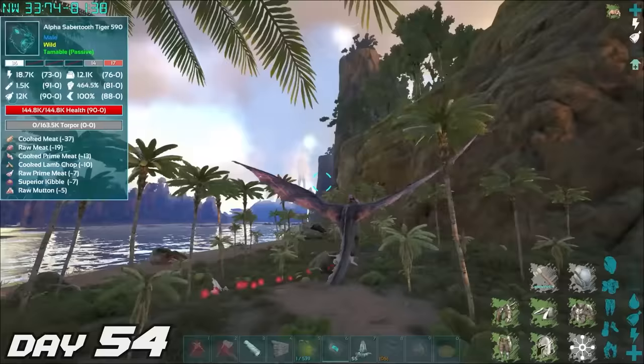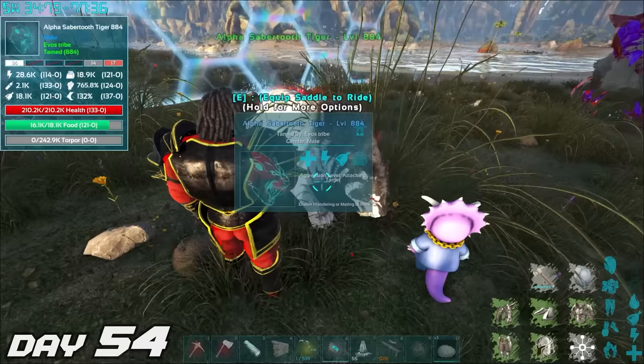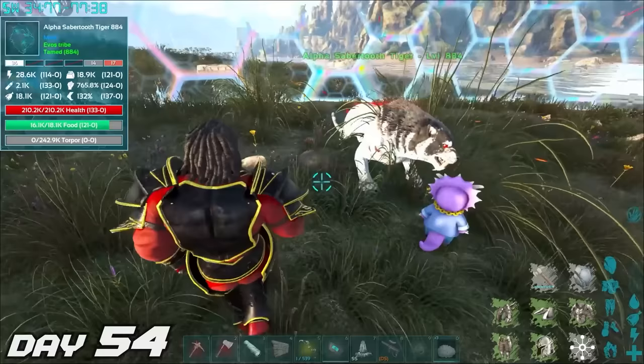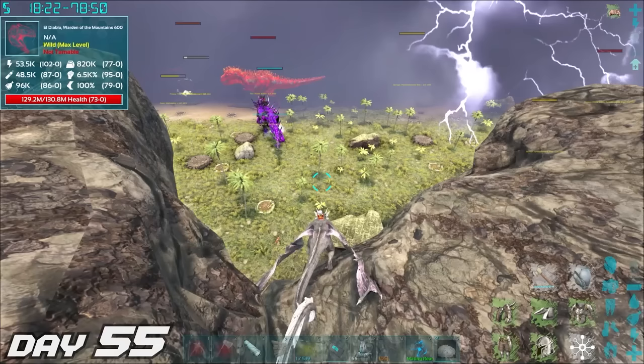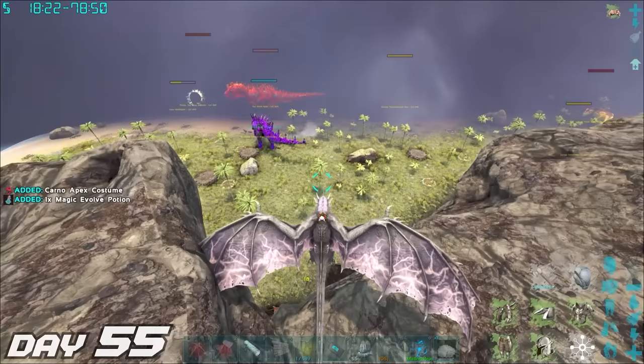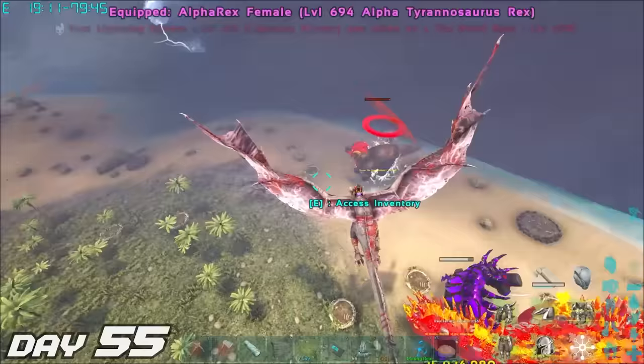We finished the day off by finding this alpha saber — you can evolve them into a dope creature too. We tamed this little pussycat, but we didn't have the required items to evolve it just yet. We'll get back to it later. Day 55 — we return to fighting bosses, but some of the bosses we need to kill are hiding behind the world boss. For some reason I flew towards the world boss and lost my flyer. Day 56 — we do have an ice wyvern but he's kind of weak, and since I don't want to risk not having any flyers, I go out to tame a couple elemental PTs.